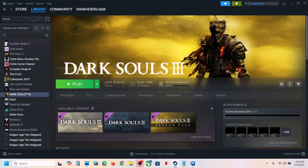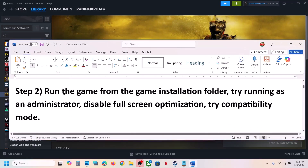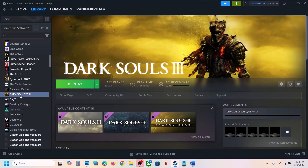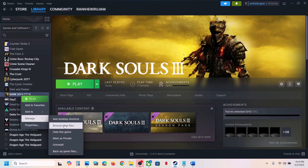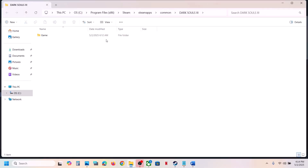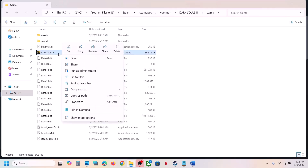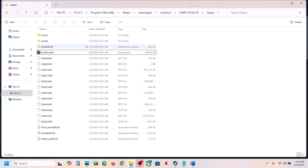The next step is to run the game from the game installation folder. In Steam, right-click the game, select Manage, and click Browse Local Files — it will take you to the game installation folder. Open the game folder, select the game exe file, and make a double-click to launch the game from here.